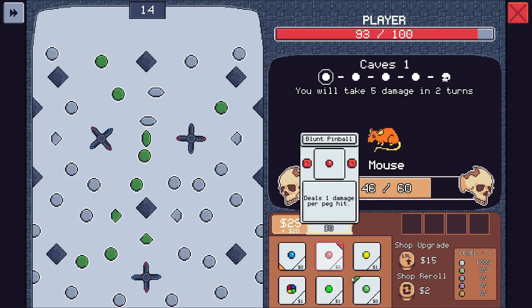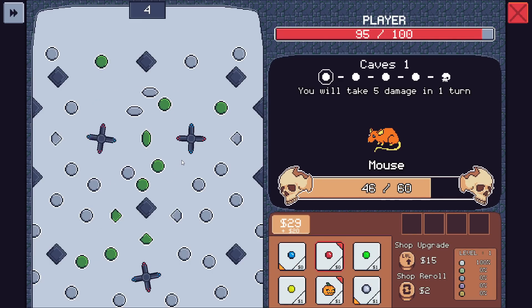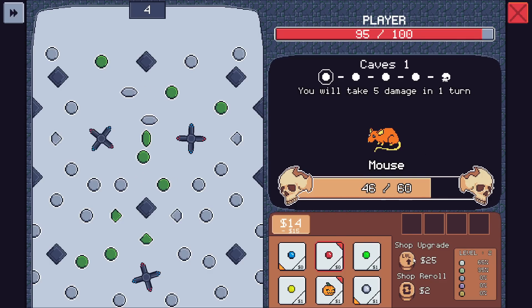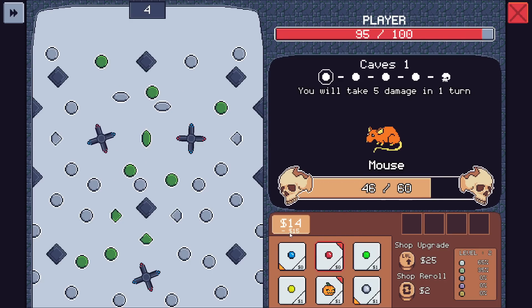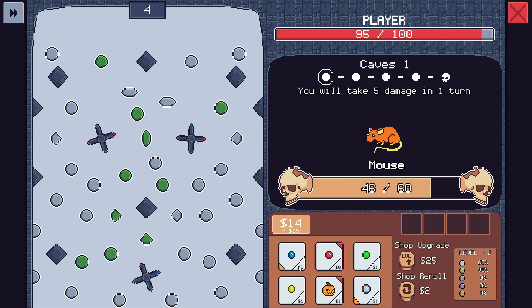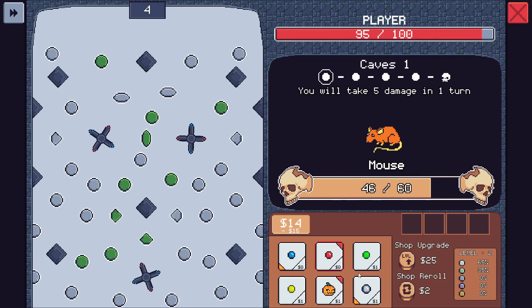Heal for every peg hit — let's just do that for now, heal one for every two. We can get our shop upgrade — I'm assuming that will not automatically take effect. We will have to re-roll or wait till next turn to get anything in. I don't know what the minus 15 is there. Maybe there's some kind of economy thing we need to be worried about. Gives a dollar for peg hit, extra dollar for every other peg hit. Sure.